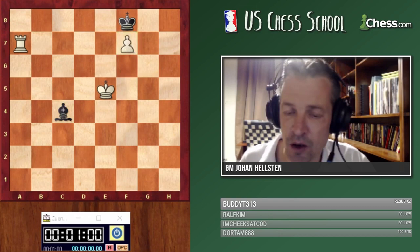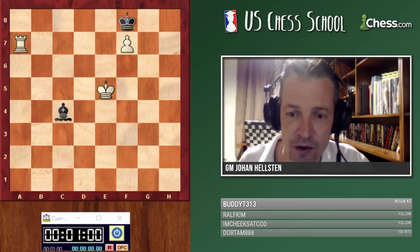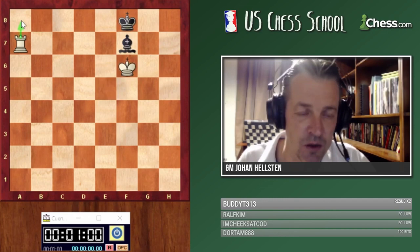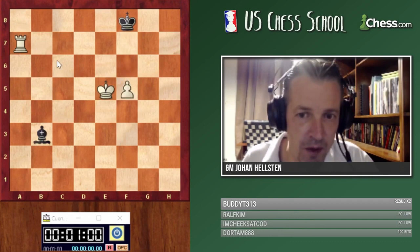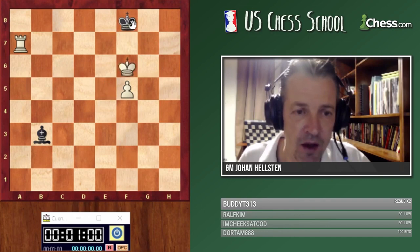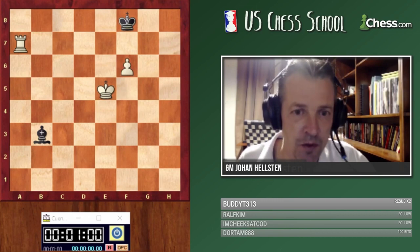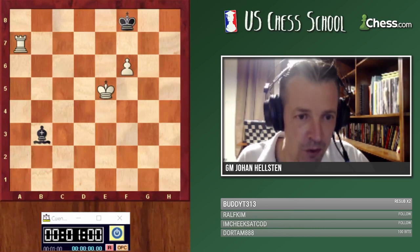What happens if white plays f7? Black plays king g7 — and please don't take the pawn, because then white wins by king f6. The right idea is to improve your pieces first with king f6, and only then act. The worst thing you can do is push the pawn prematurely. There's the famous saying 'passed pawns must be pushed,' but here it's a clear exception — this premature f6 would cost us half a point.